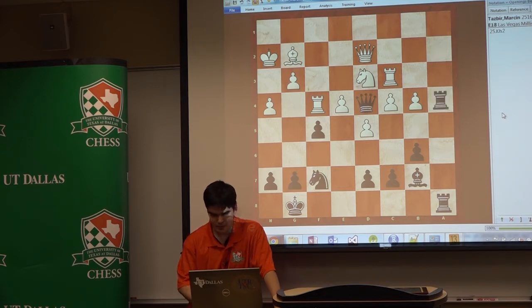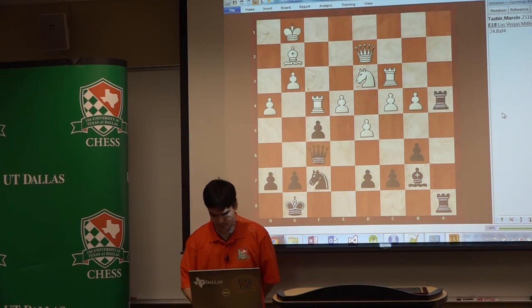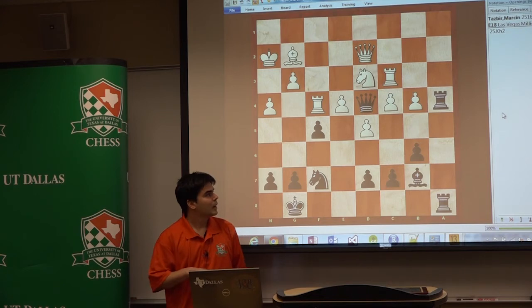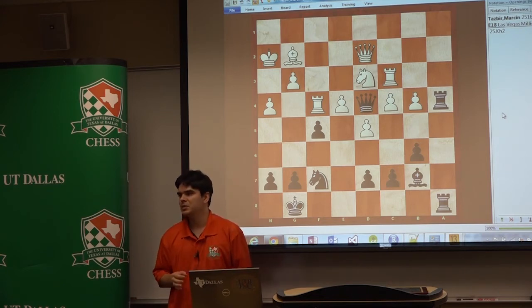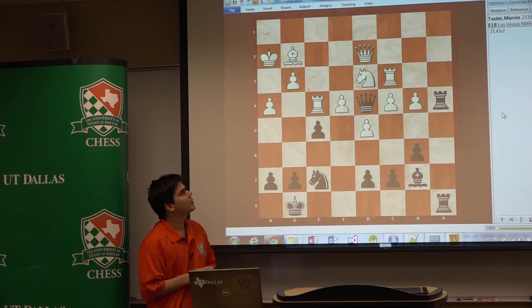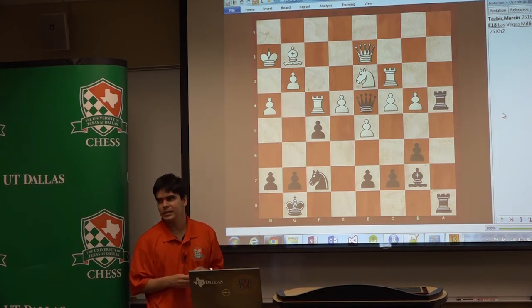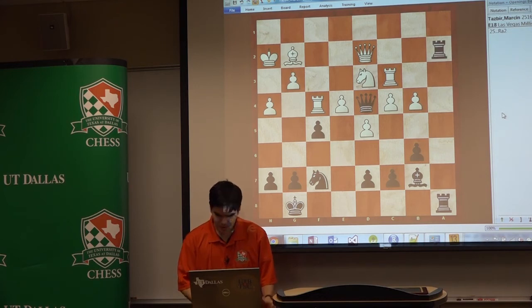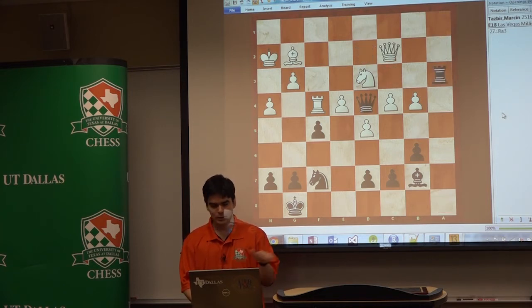How would you evaluate the position now after King h2? Curiously, I was analyzing this game using many different engines and all these moves — even right now the position is considered more or less equal. Maybe he could have gone to h1, but many different moves are possible and it's more or less balanced till the end, when he made a big mistake and there is a combination. Also, this game was a rapid game — we were playing with 15 minutes and 10-second increments. I went to a2 to attack the queen, and then Rook a3 to get some counterplay on the third rank.